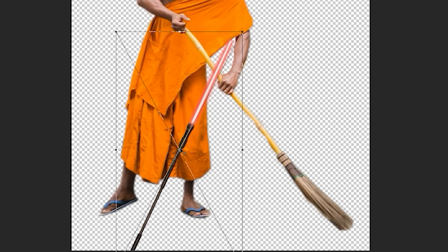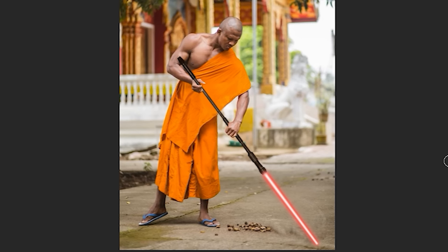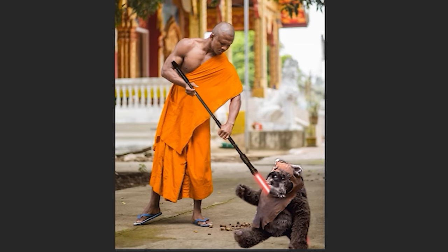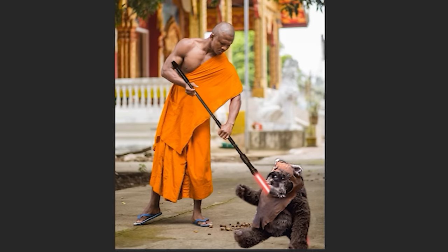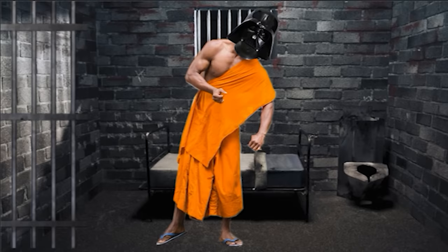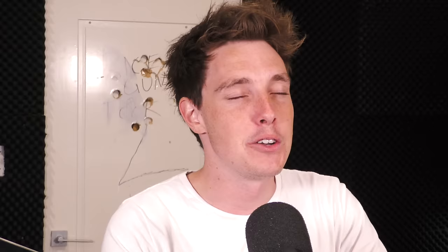I need a lightsaber - don't question it. Replace the broom, get rid of the broom. Looking good. He's like a Sith monk. Now I need an Ewok - don't question it. One more thing - [hums Imperial March]. Yeah, that makes sense. Throw him away. Not sure how a monk got to that point.